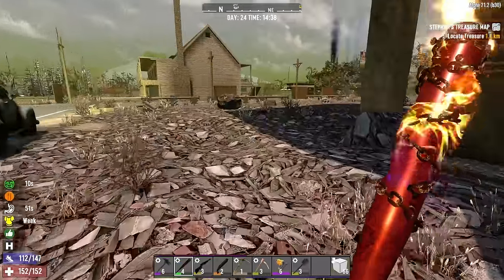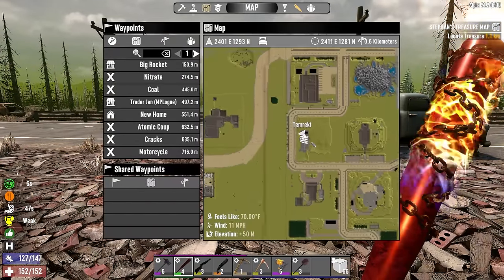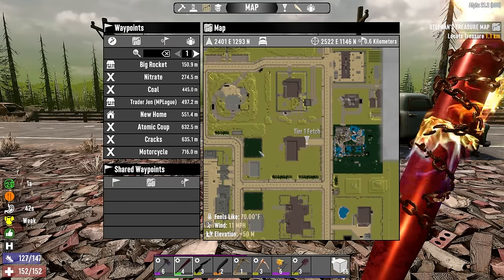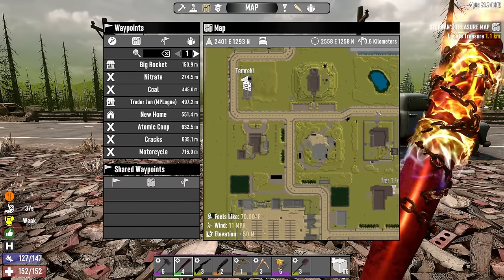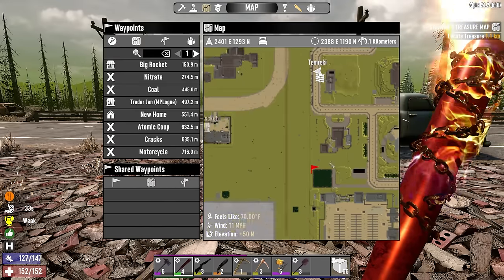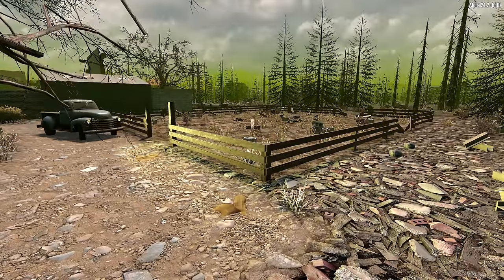I need to look around and find some soil. We do have some farms nearby that should be a good source of clay soil. Heading over to this farm now — just looks like an old potato farm back here. I do see zombies in there: three Tommy zombies and one's a rad. We'll try to take care of him first.